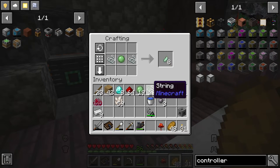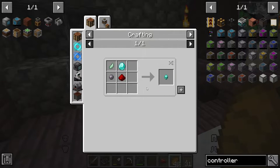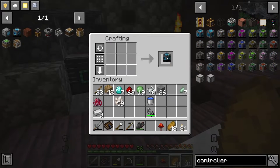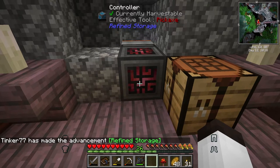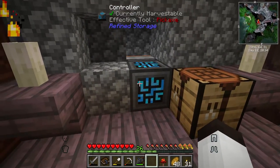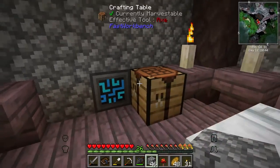Now we have the silicon. For the advanced processor we need to make a processor binding — I have the string and slime balls already. Then we make the processor with diamond, redstone, and silicon, and cook it in the furnace. Just waiting for that one piece to cook. Here it is — the controller! We got an advancement for Refined Storage. When I place it against the heat generator you can see it starts to glow red, meaning it's receiving power and charging its internal buffer. This is the main component for the entire Refined Storage system.